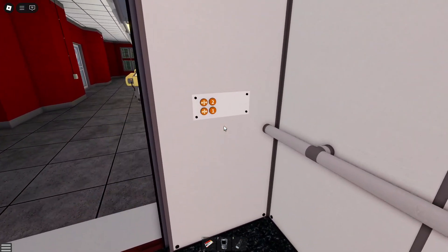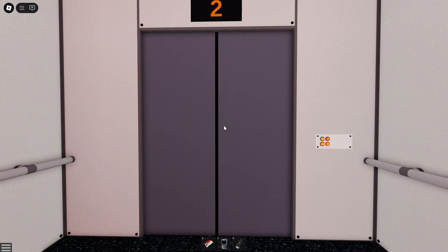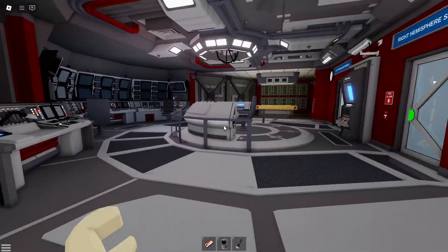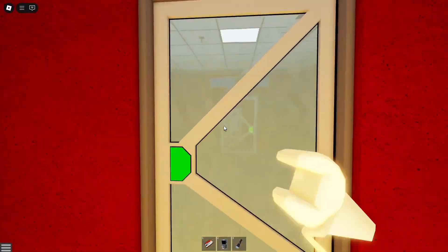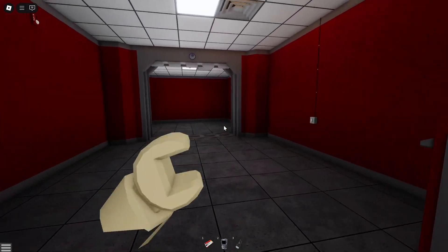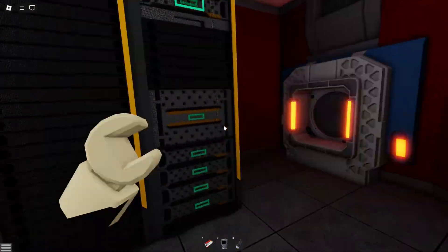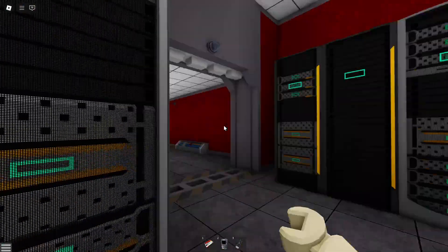I'm going to head down to floor one — this will also take a while to close. Once we're down here, pay no attention to any of this. You want to go to the right hemisphere servers and then down here. Don't go in the monitoring control room, just go right around this corridor. Use your keycard in there, go into the servers, and then just turn down here through this door.